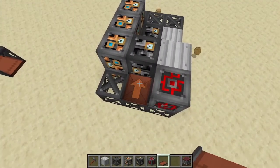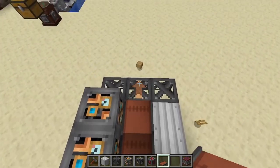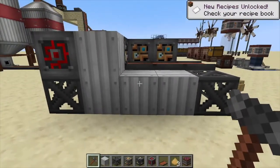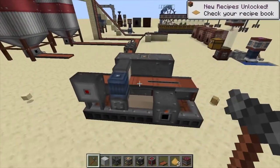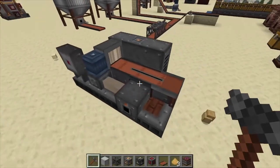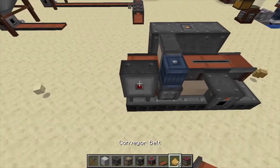Finally, come over here in this direction and make sure your conveyors are running this way, and just bring those all the way across like that. Click the center sheet metal with your hammer and that's going to actually create your sawmill.